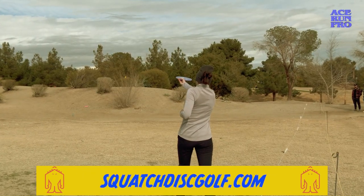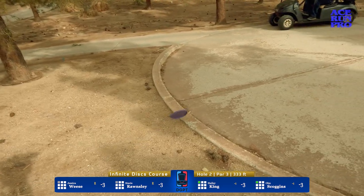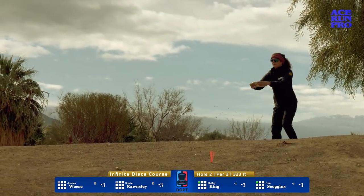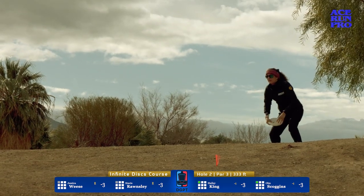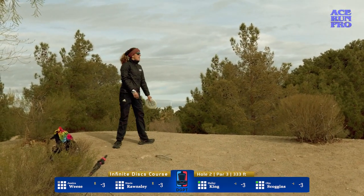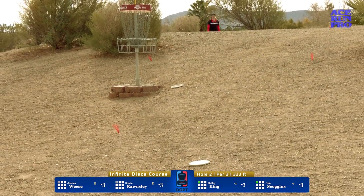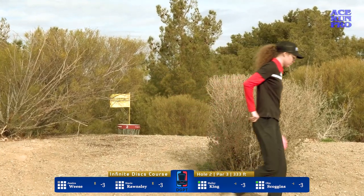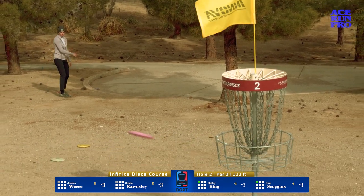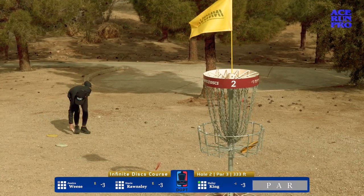Stacy gives herself a good upshot — she'll have about a 25-footer for par. Then chipping that one long — another out-of-bounds stroke. Out of bounds again. That's unfortunate; Stacy needs to reel it in here. We have Wiese for her birdie putt — that floaty approach just on the band. Good to see her running that putt confidently. Haley gives hers a bid, kind of skips off of Jessica's disc — she'll be close for a tap-in par. Tough hole for Stacy but early in the round; hopefully she's able to shake it off and get a little birdie stretch going.